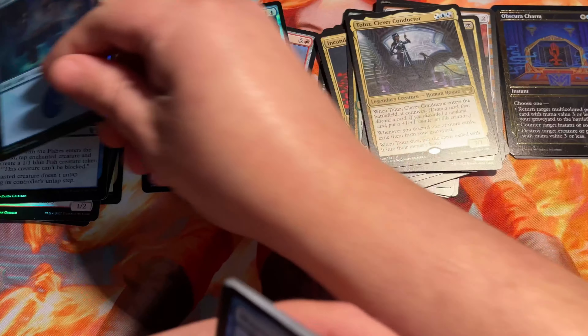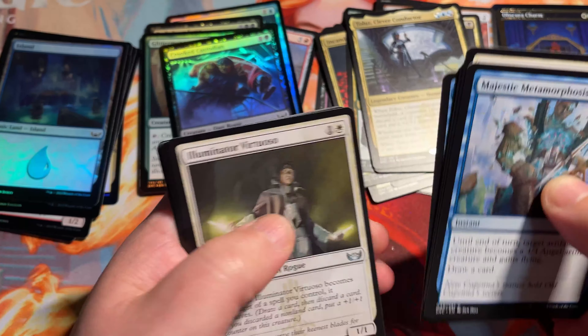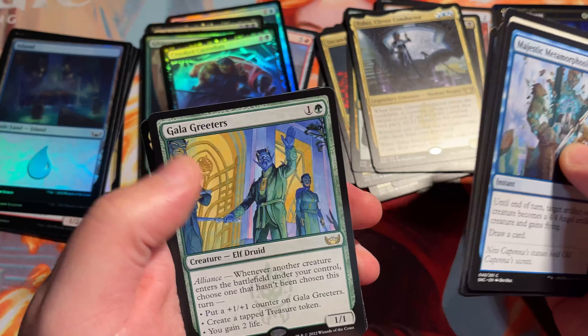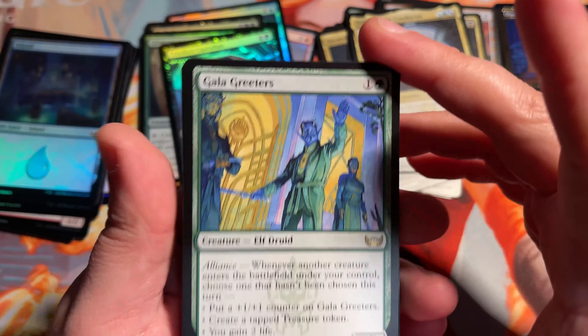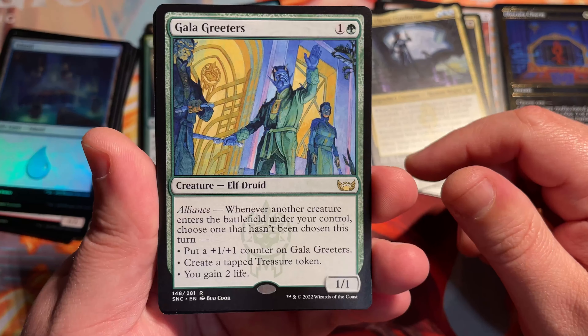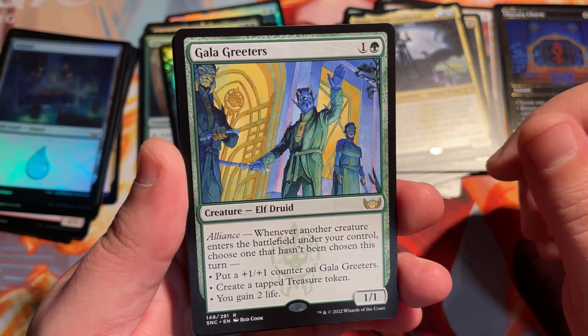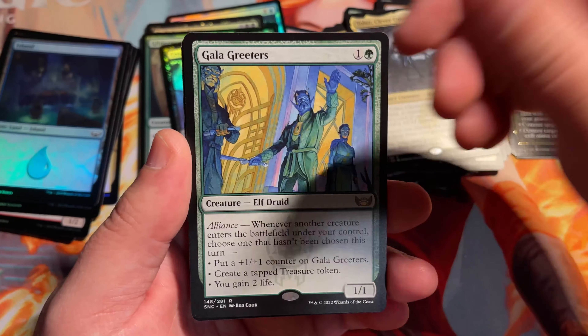Normal foil island. Oh, Galag Reader — so that box topper rare, just the normal art. Good card honestly — very good card. The alliance mechanic's a pretty good mechanic and it could get played. I don't think it'll unfortunately maintain a lot of value considering it's a box topper, but good card.